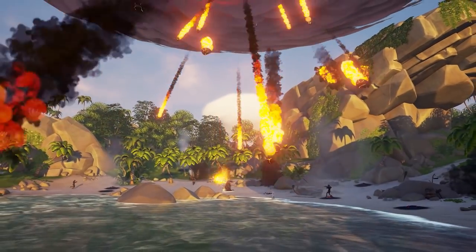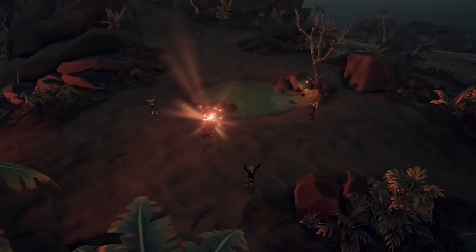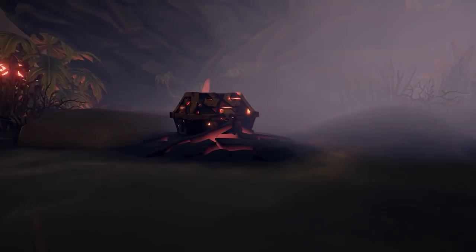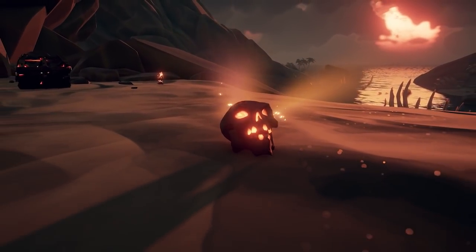If you do want to go for projectiles, you could set your cannons up and open fire on them. But even then, that's not really an efficient way considering you only have a limited supply of cannonballs. In my experience, the best thing you can do is go out there with a sword and a blunderbuss. If you don't like the blunderbuss, try switching it out for a sniper rifle — it does high damage and gives you a little bit of range.